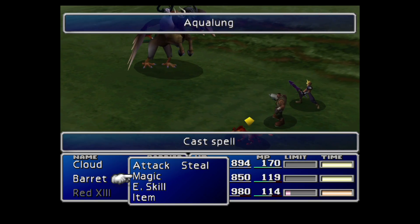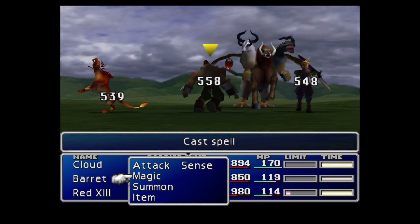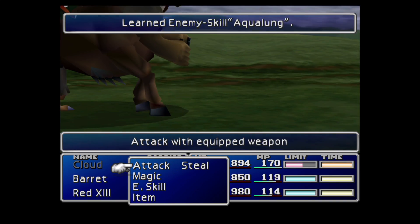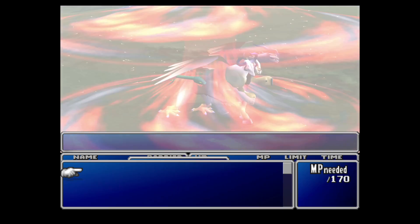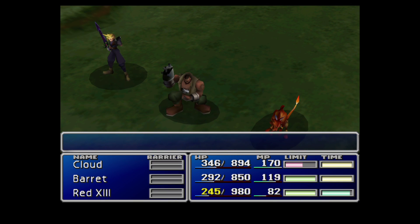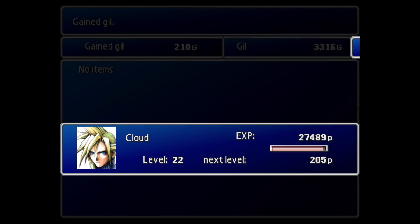It doesn't take too long for the harpy to decide to go ahead and cast Aqualung, so just be prepared. I do like the animation for that ability, by the way. Just be prepared to either heal up your party members immediately after, or unleash a really powerful attack or limit break so that you can kill the harpy in a single attack, just like that. That way, you don't have to worry about your characters being killed, and then by then you've already got the Aqualung enemy skill and won't be losing it.